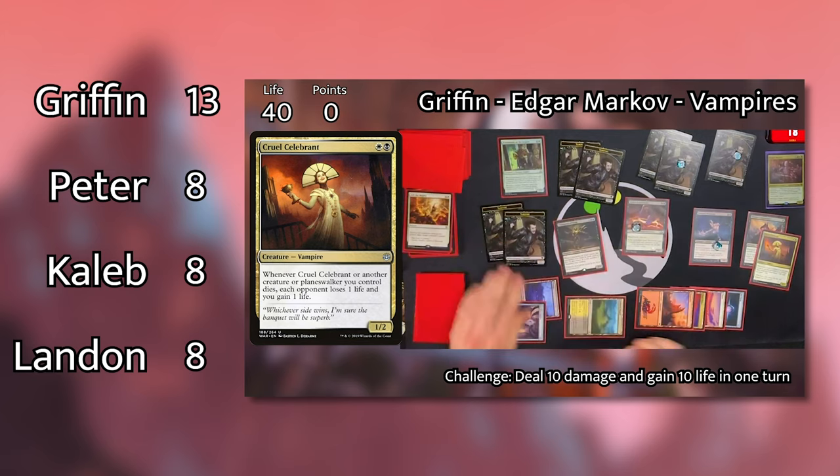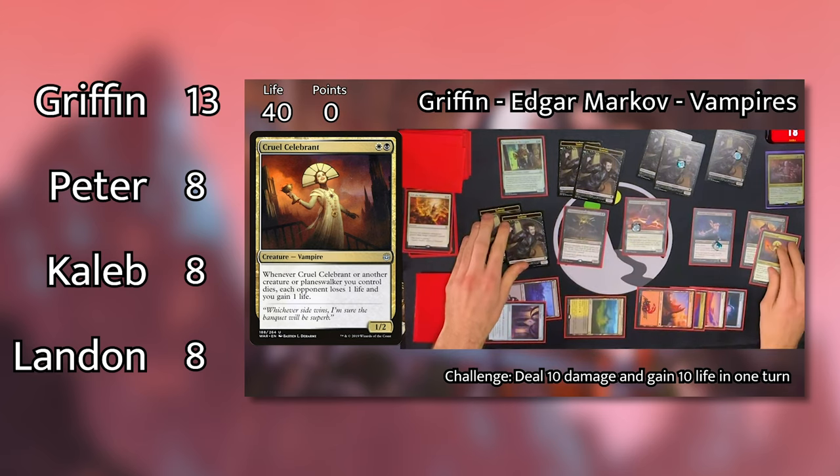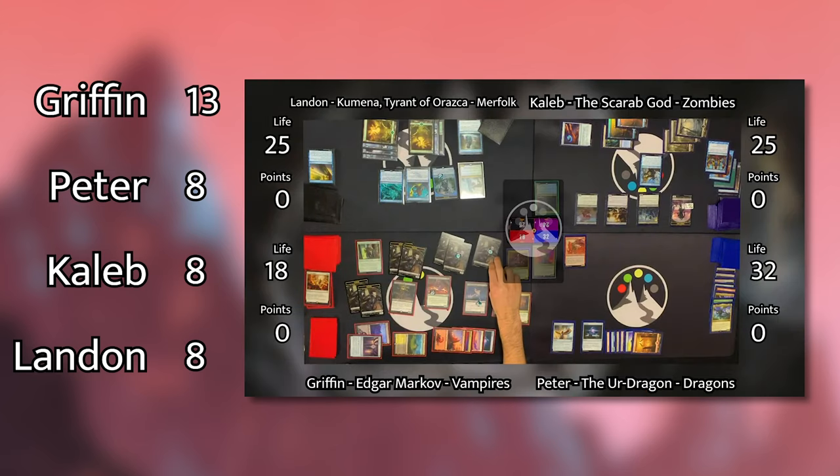Episode 3 had everyone playing tribal decks, and Griffin's Edgar Markov deck overran the board quickly and netted him eight more points, giving him a huge advantage on the points and bringing him into the lead.